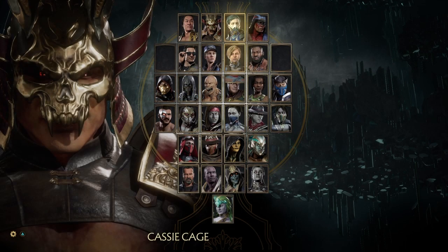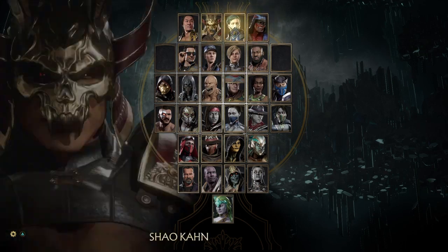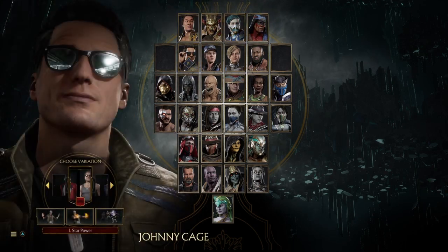Now for Johnny Cage, you need to go for Johnny Cage's down 3 because I think that's where he gets really low to the ground.